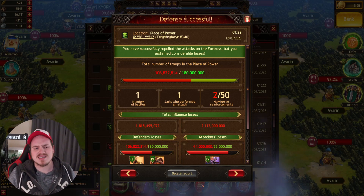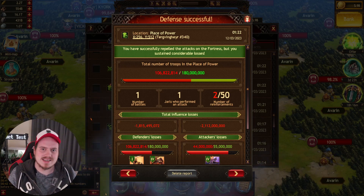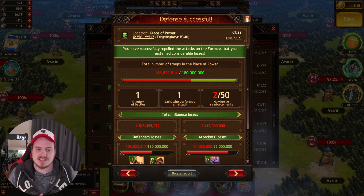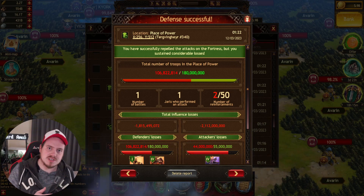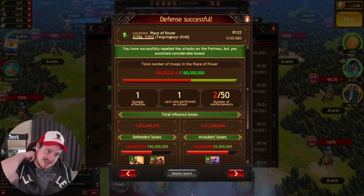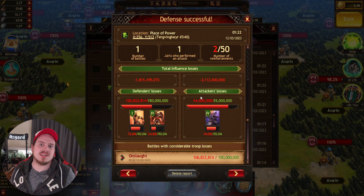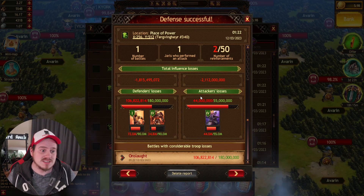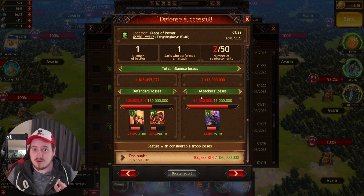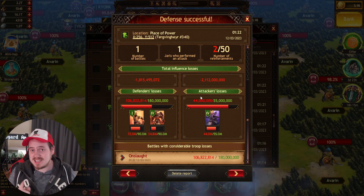So defending with Asgard Amulets is okay, but attacking is great — really great. Defending is definitely better than using your normal gear Amulets, but as you can see it's not a massive difference, though enough to notice. For anything like Place of Power or fortress, thumbs up — use Asgard Amulets for both attacking and defending.